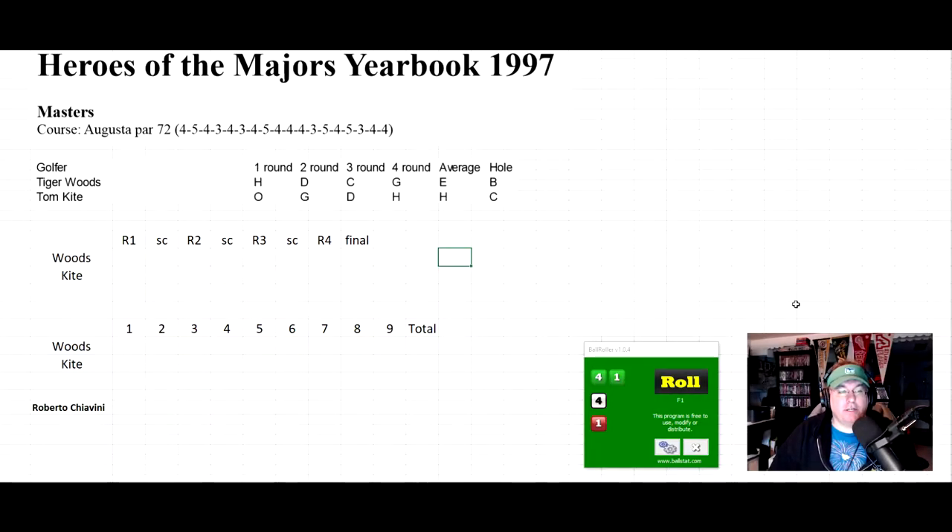Welcome back to the channel. Today I'm playing Heroes of the Majors, which is a season from the Heroes of the Masters golf game by Roberto Shiovanni. Head over to sportsreplays.net — on the left-hand side you'll see Roberto Shiovanni. Click on that, come to his page, and on the right-hand side you'll find catalogs of all his games. Click on golf and you can download it. The Heroes of the Masters basic set is five euros and includes the 1910 US Open Championship.